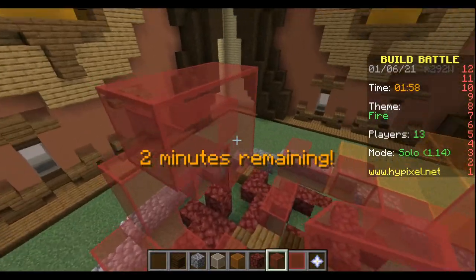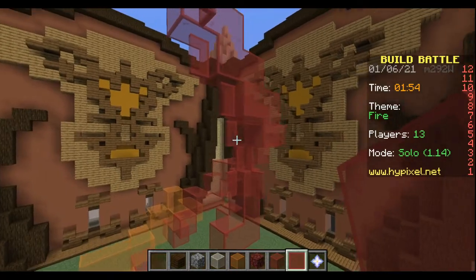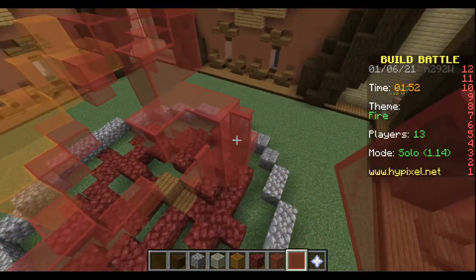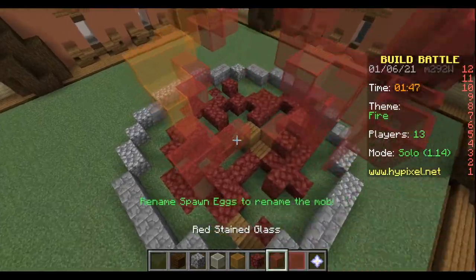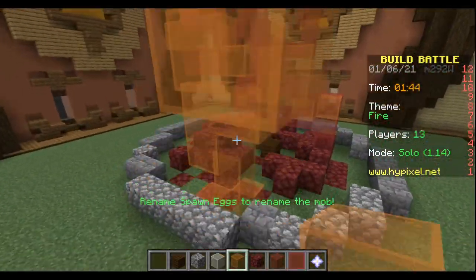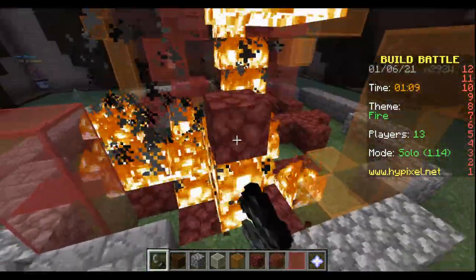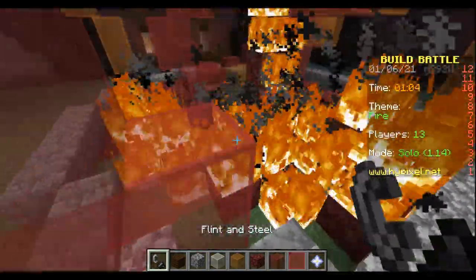So I wanted to make the flames high up because Minecraft doesn't allow you to build tall flames. I wanted to make it my own, so I used stained glass — which was not a great idea because those blocks are messy on this server. I placed them randomly around, put some extra around the corners and edges, and made some extra flaming stuff popping out on the sides.